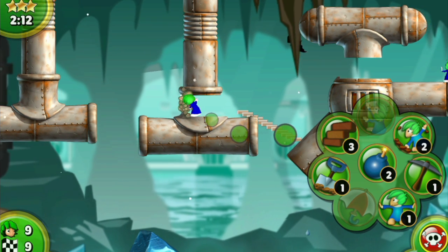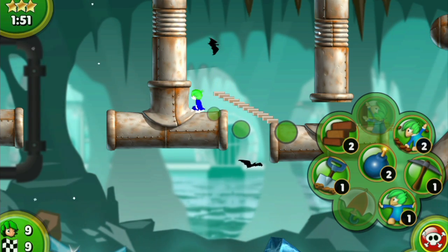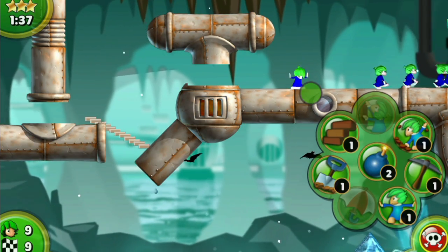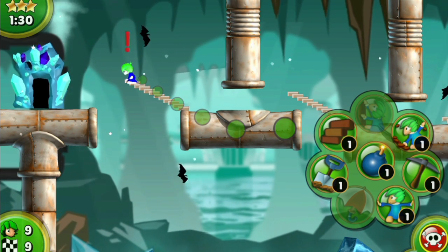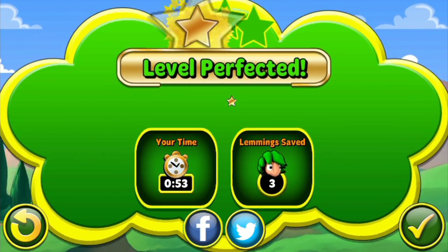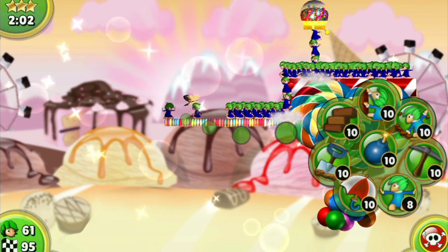Depending on the number of Lemmings you save before finishing each level, you'll be awarded a different score. There are also certain actions you can take to earn in-game currency — I don't think you can buy this with real money, at least I hope not. You get this currency by fulfilling certain objectives, and it can be used to customize the look of your Lemmings: you can give them hats, different pickaxes, different haircuts, different hair colors, and different shirt colors. These are essentially aesthetic upgrades and won't have much impact on gameplay.